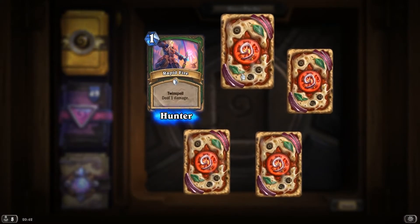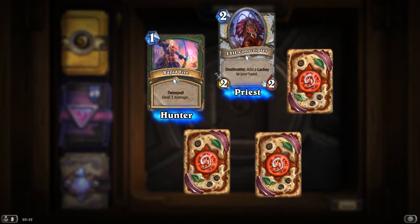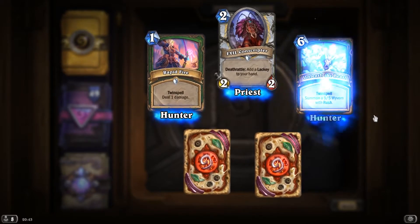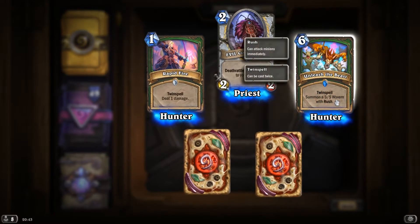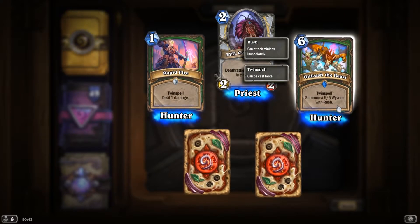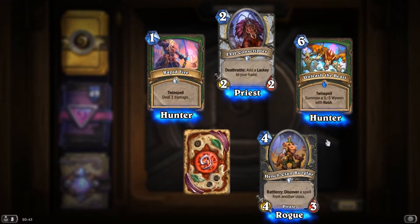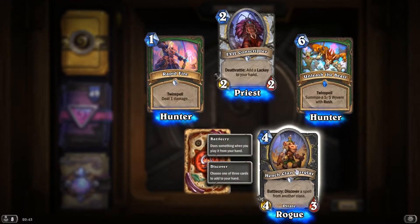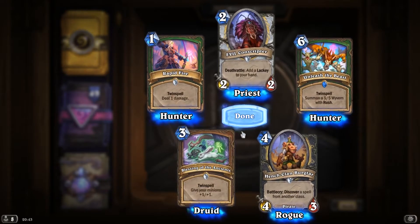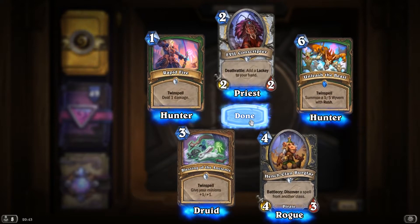Rapid Fire, Twin Spell, deal 1 damage. Evil Conscriptor, Deathrattle, add a lackey to your hand. Rare, Unleash the Beast, Twin Spell, summon a 5-5 Wyvern with Rush. HengeClan Burglar, Battlecry, discover a spell from another class. And Blessing of the Ancients, Twin Spell, give your minions plus 1-1.